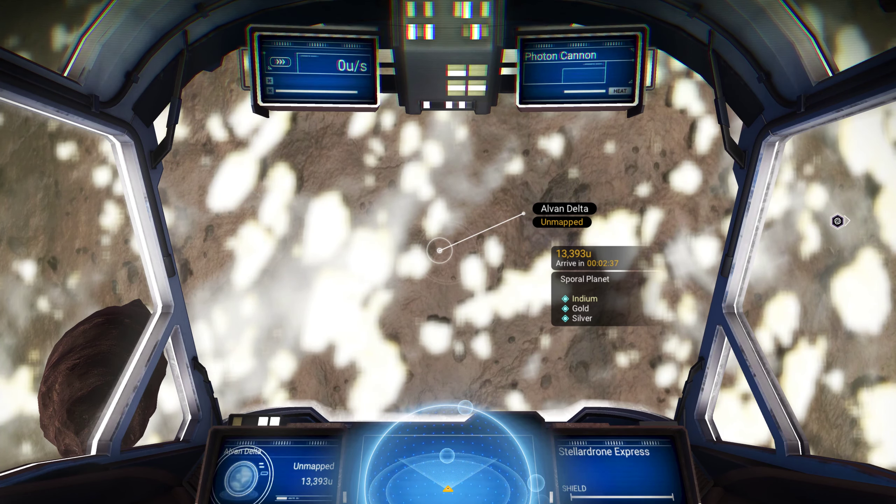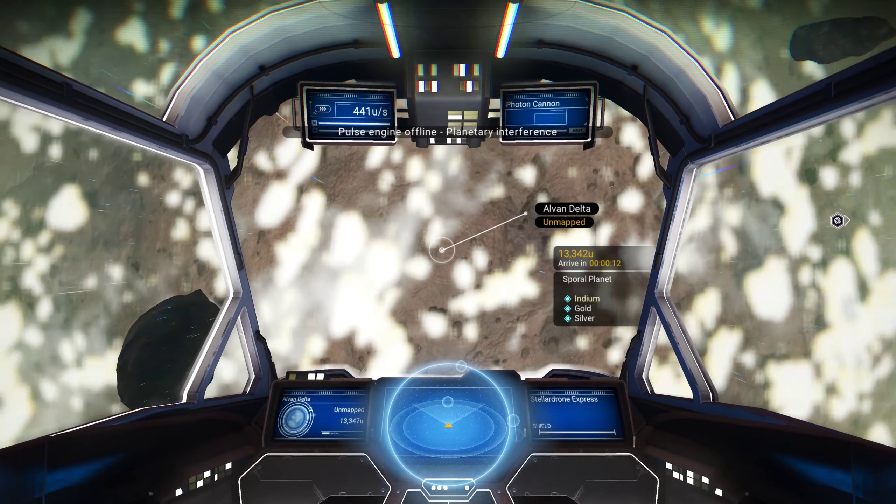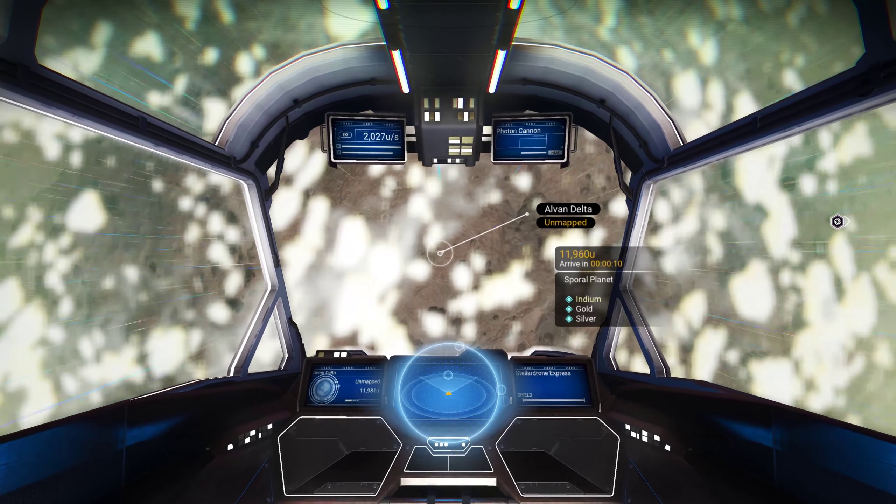I usually find that star systems listed as 'data unavailable' — essentially uncharted — have more variety and more options for anomaly planets.